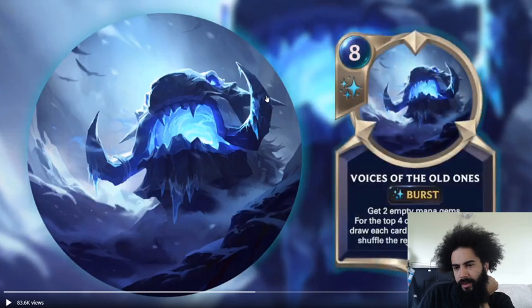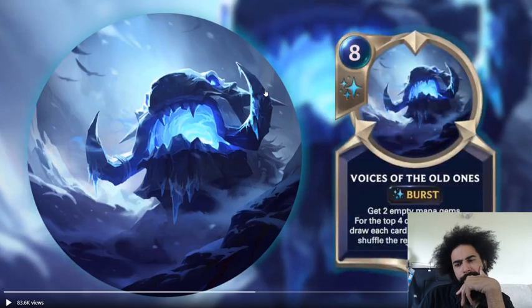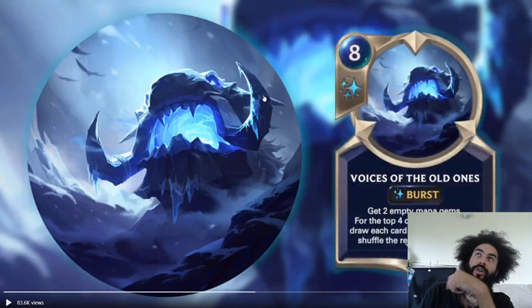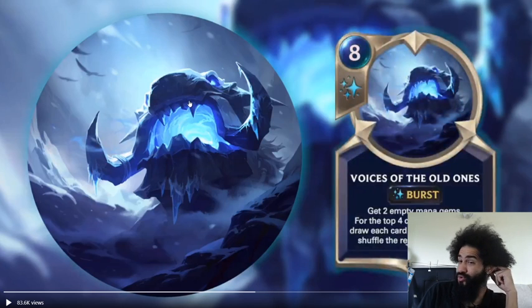Voices of the Old Ones — get two empty mana gems. Look at the top four cards in your deck, draw each card that costs eight or more, then shuffle the rest into your deck. It is an eight drop, but you get two permanent empty mana gems — so this is straight up ramp. On turn five you can play this and your next turn will jump straight to turn eight. From five to eight — that's pretty hot.